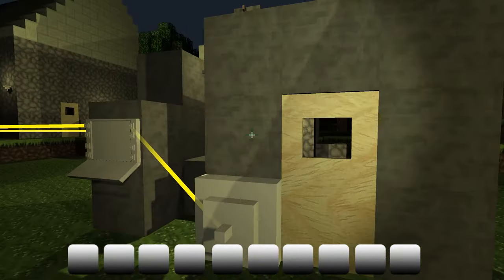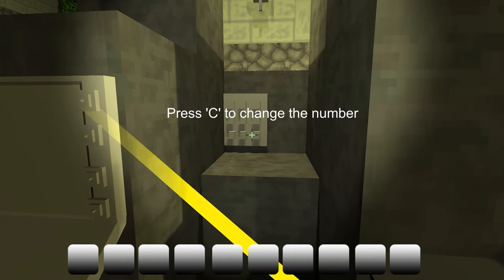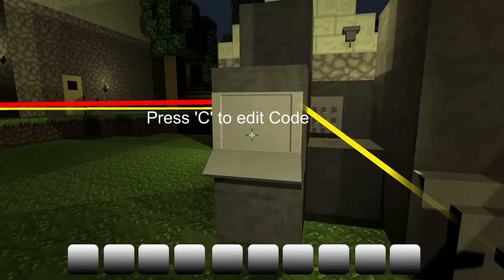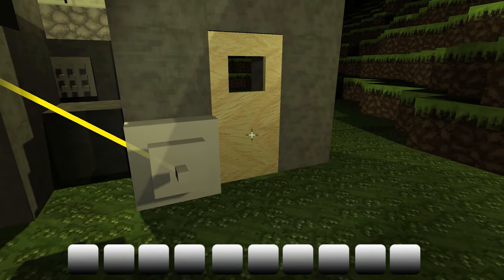What I did is there is a number input. When you press C on it you can enter a code, and in this case I run it through this computer. When the input is 1111 then the output will be true, so this door will be opened.